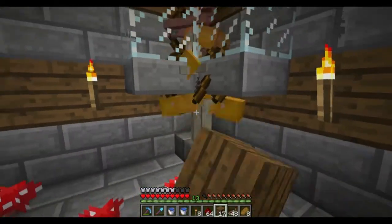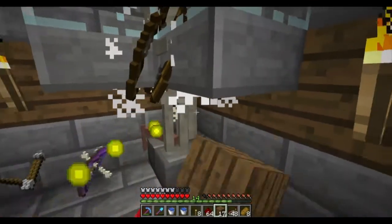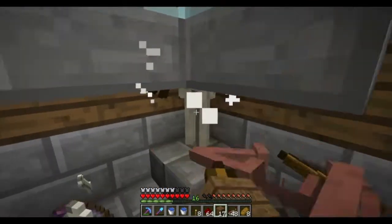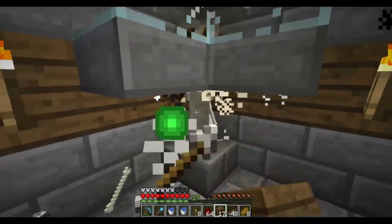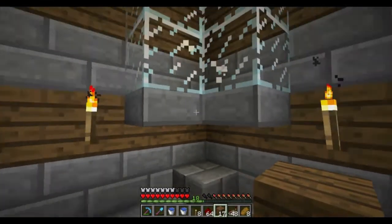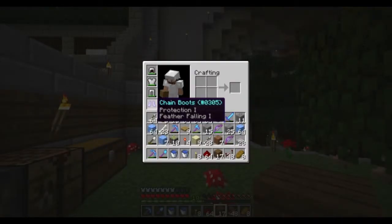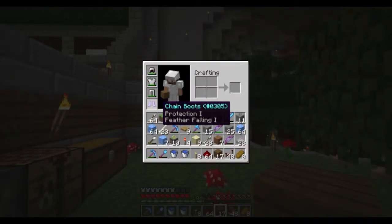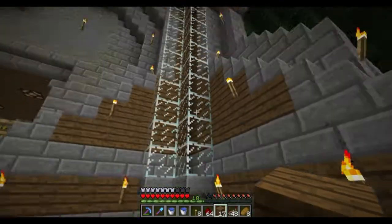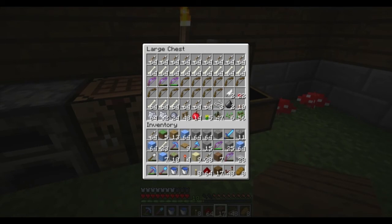Hey guys, just figured I'd take out some of these skeletons over here. I had one fall through just a minute ago and it didn't take any damage at all. I was wondering if his boots were enchanted with feather falling or something — turns out they were: Protection 1, Feather Falling 1. Got me a set of chainmail boots. Thank you, skeletons — good for more than just bones and arrows.